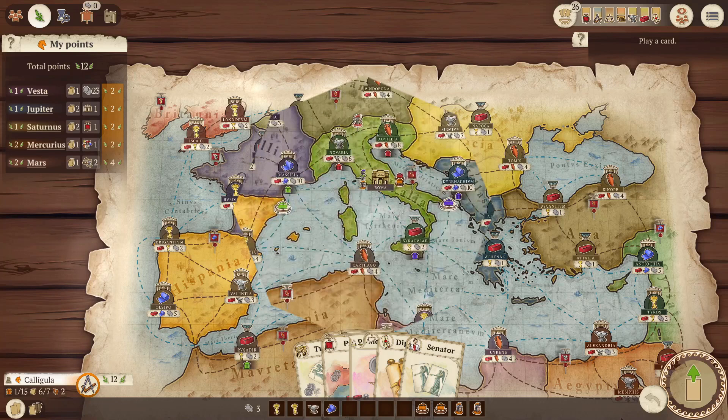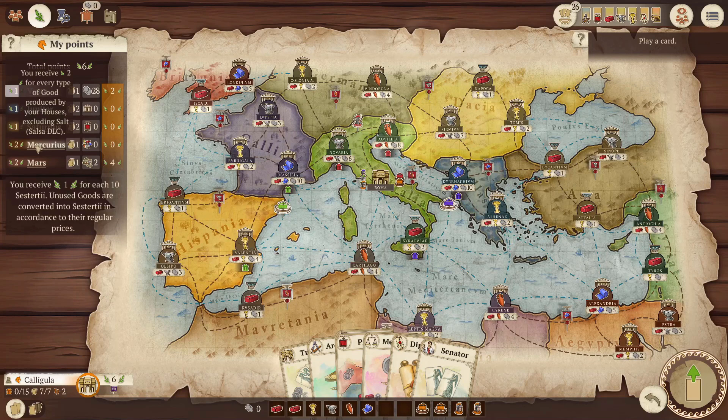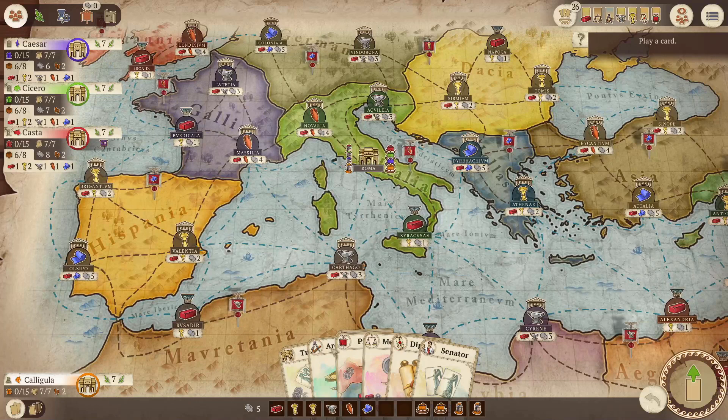If you hover over or click on the deity in the points panel, the game will tell you exactly what the deity awards you points for.